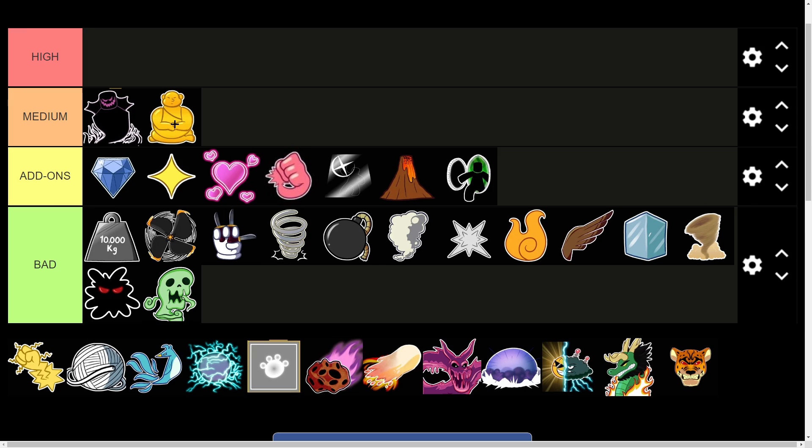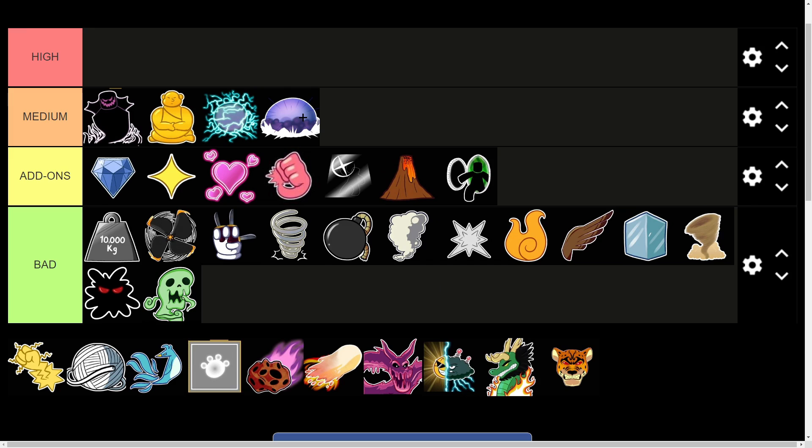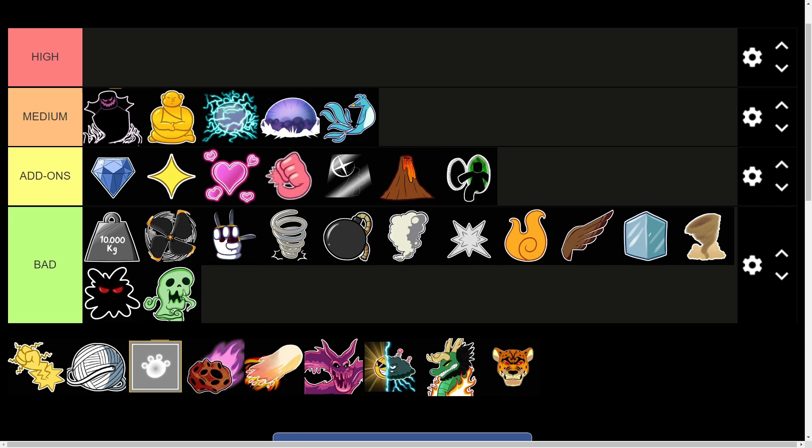At second in medium tier we have Buddha. Despite its value being only 1.2 million, it can even trade up to a Shadow fruit if the other person really wants it, so it is very overpowered in trading. Third is Rumble — it has really good value, close to Buddha, since it's great for stunning people and PVP. At fourth is Control; due to its price of 3.2 million, newer players think it's worth a lot, so people might give you a Shadow, Rumble, Buddha, or even Phoenix and Paw combined.